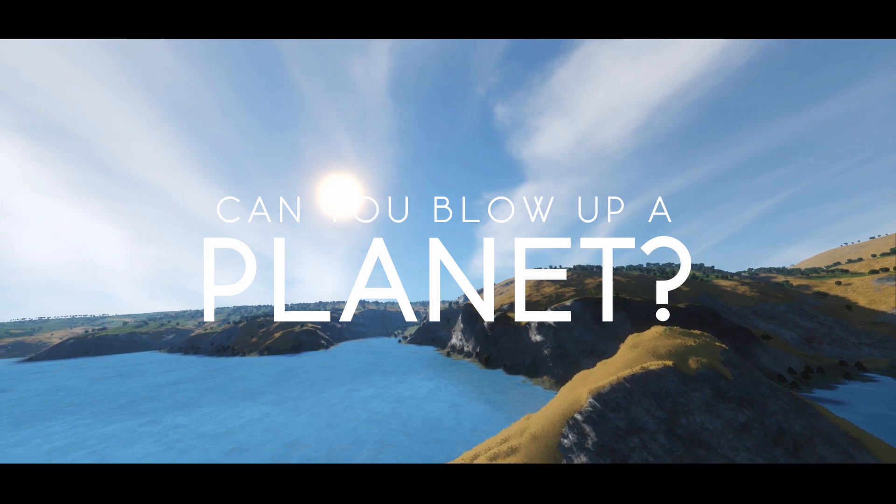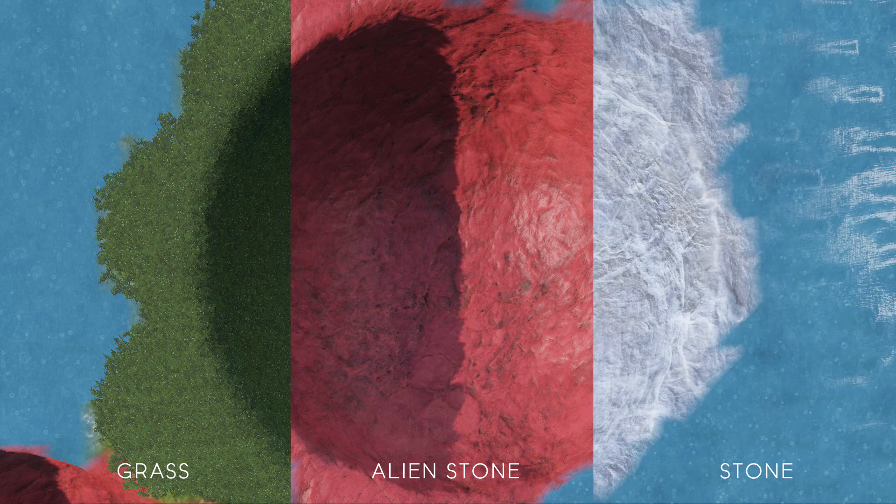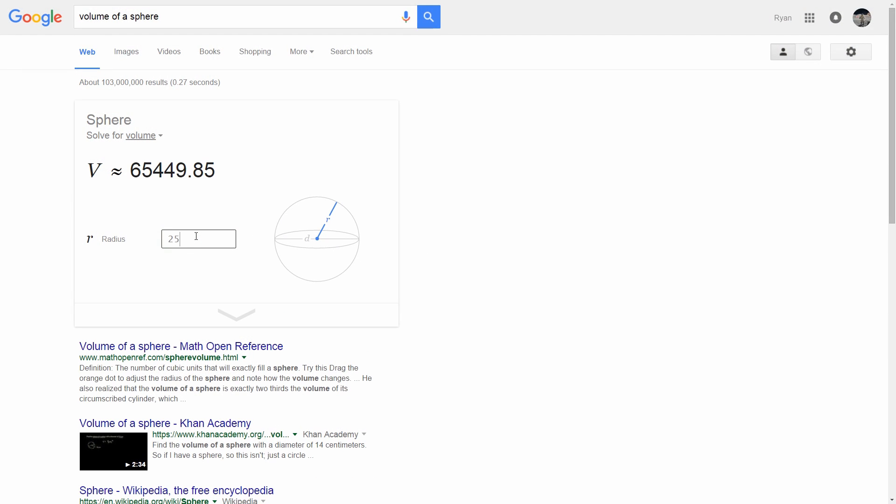Before I go placing a whole bunch of warheads by hand, let's do a little bit of math. Through testing, I found that one large ship warhead will blow up a sphere that is 25 meters in radius. This works for all voxel materials. If we plug 25 meters into the formula for the volume of a sphere, we get a volume of about 65,449.85 meters cubed.